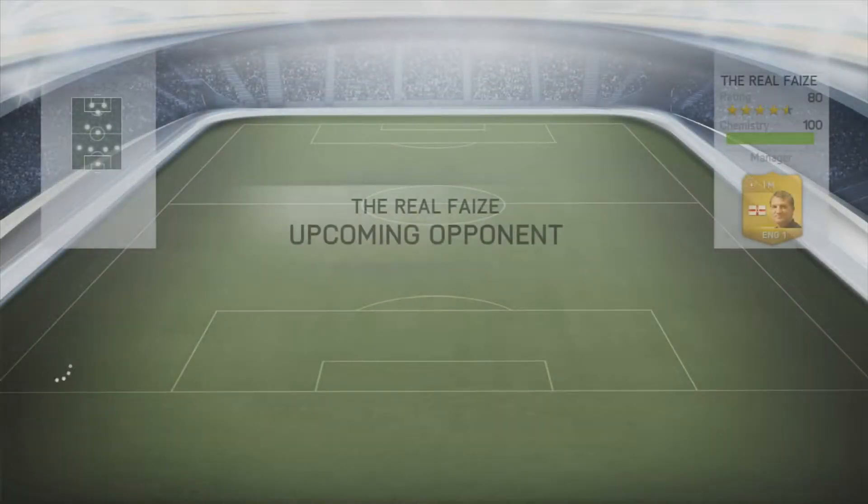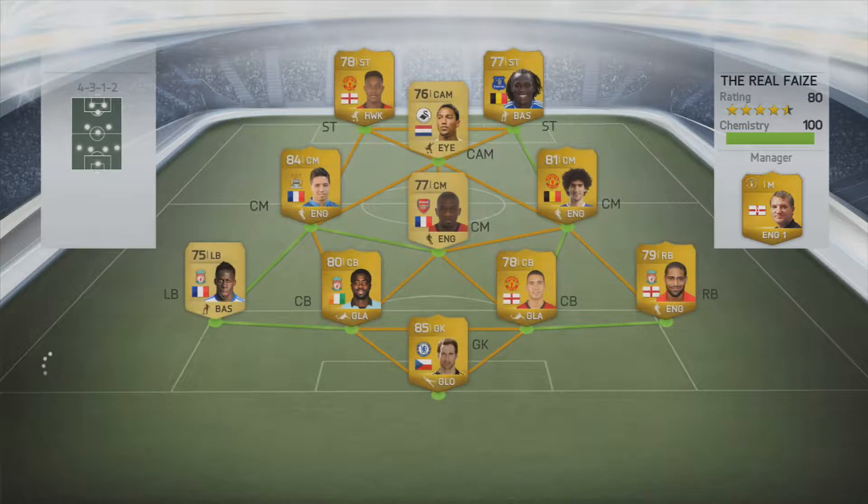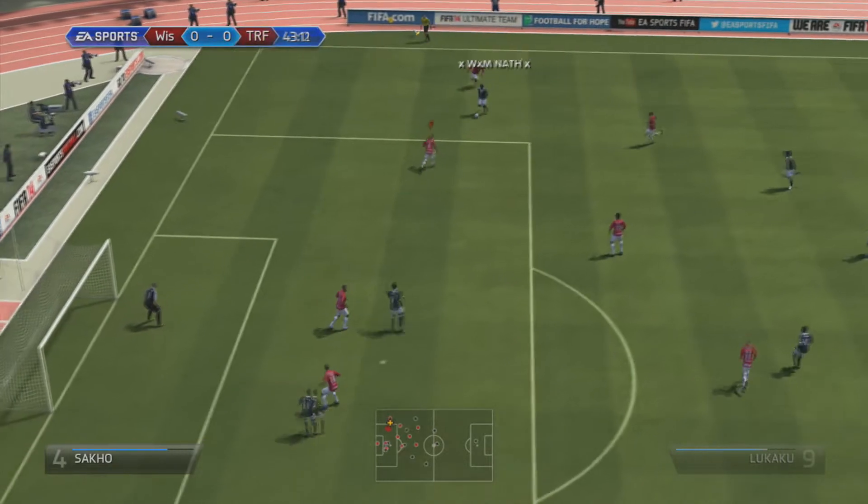We come up against a real tough opponent. He's got a very strong Premier League side — Lukaku up front, Guzman, Nasri, Diaby, Fellaini, Glenn Johnson, Smalling, Torre, Sissoko and Petr Cech in goal. That's a very strong-looking Barclays Premier League team for this early on in the game.